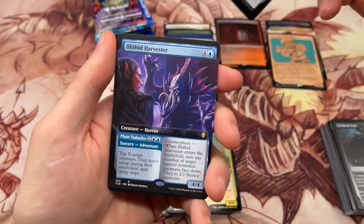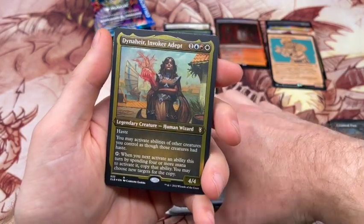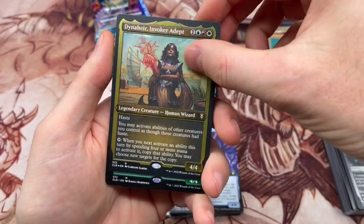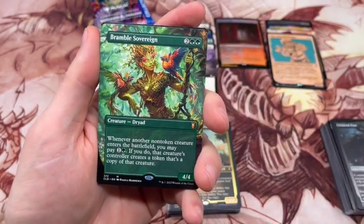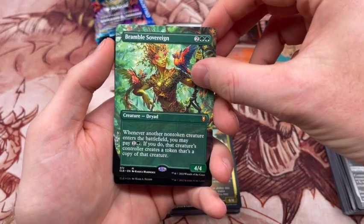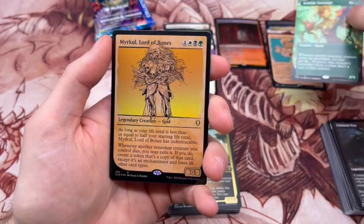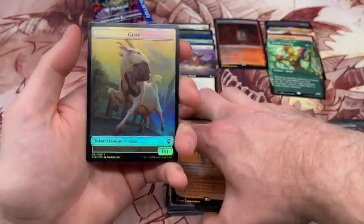Cerevox Tome, another Illithid Harvester — again, the duplication in this box. Invoker Adept. We've got a mythic: Bramble Sovereign, one of the reprints there. This one's actually pretty solid, and that's in the borderless treatment — one of my favorite types of treatments. We'll throw that up there. And then we end with a Merkle Lord of Bones and a Goat.